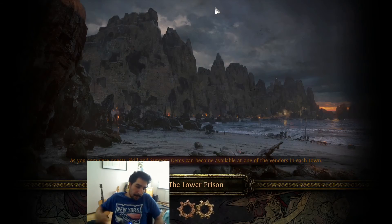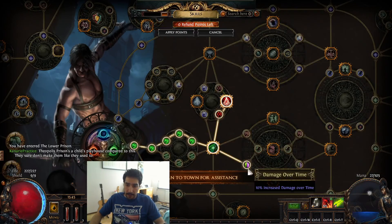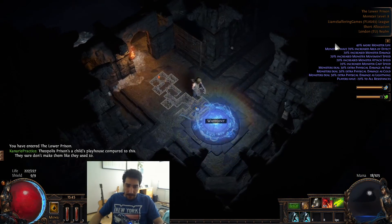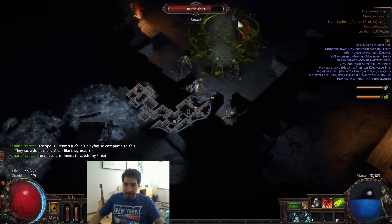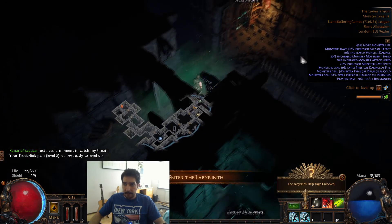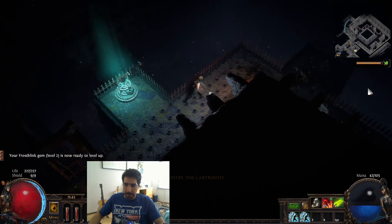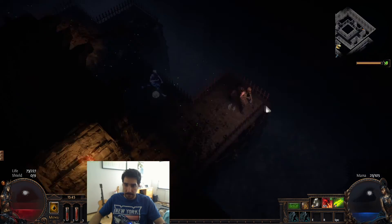Level nine, Prison. Pretty good - I'm pretty over-leveled. What I do is go down to the Entropy passive just because that's extra damage against Brutus. He can also be a bit rippy. I've already done the trials on my other characters but I'll run through them anyway.